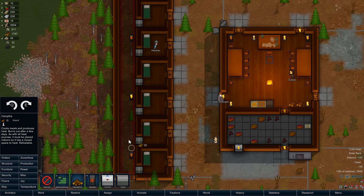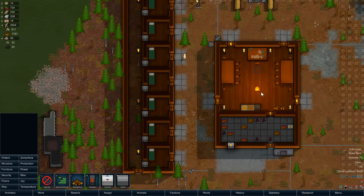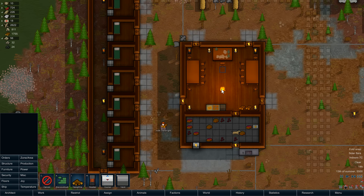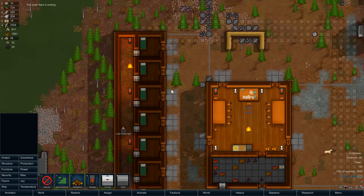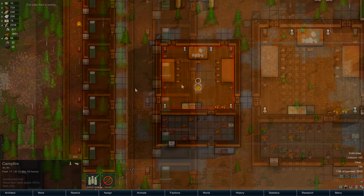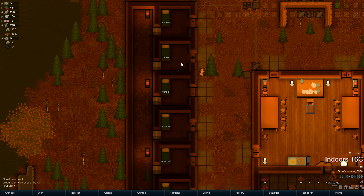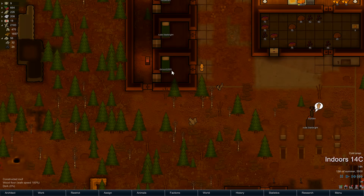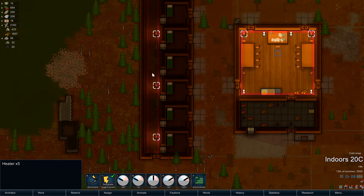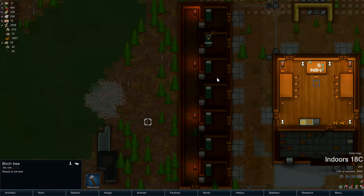I set up a couple campfires in here too. That seems a little awkward, but it does the job — it slowly increases the temperature. 7°C in there where it's minus 9°C outside. Cancel these. I wonder if vents got better, because I ran into the issue before where rooms would periodically just drastically drop in temperature when I was doing the vents. I never did exactly figure out the source of that. But we're maintaining 15 to 16°C — not the greatest, and not even night time yet. Up to 18°C.